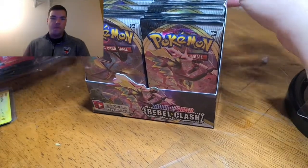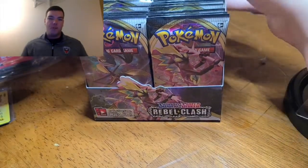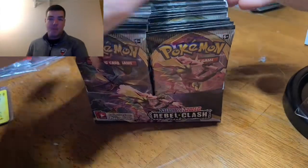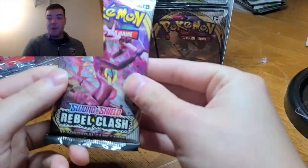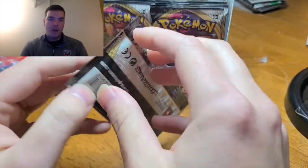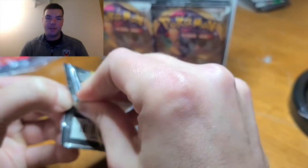If you want to see more of this content, the more likes, views, comments, and subscribers we get, the more we're going to do these videos. So we got a Sword and Shield Rebel Clash. If you haven't seen the Darkness Ablaze where we got all four Butterfrees, don't worry — it'll be at the end of this video for you to easily click on and watch. We got the first pack right here. Let's see if Craig is going to do the card trick this time.